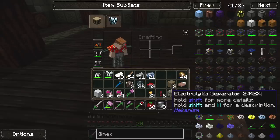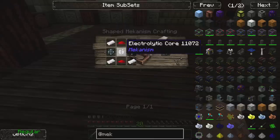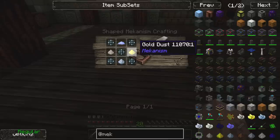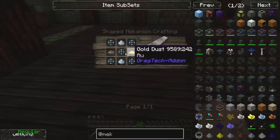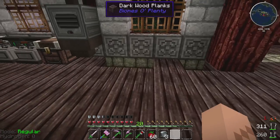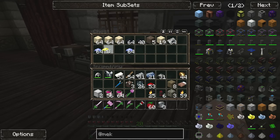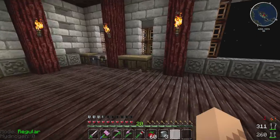I think this little doodad does it — it's called an electrolytic separator. The hardest part in it is this component here. It requires dust from random metals: two osmium dust, one gold dust, one of that. We need a bunch of enriched alloys. Luckily, I went ahead and made these for your convenience and my own. Let's get to it.